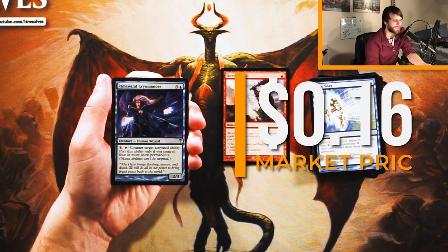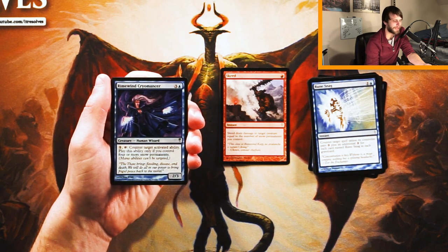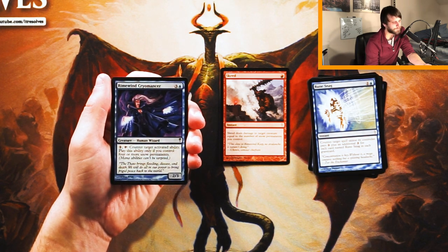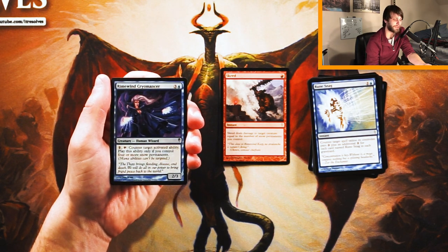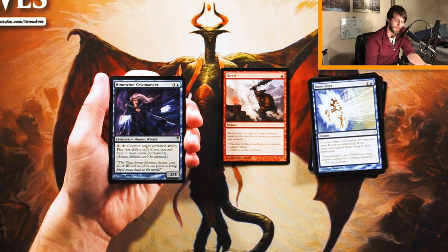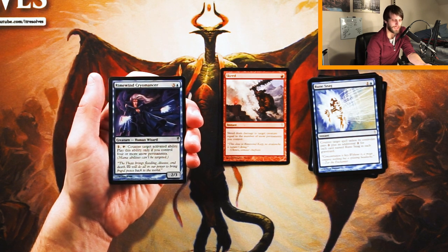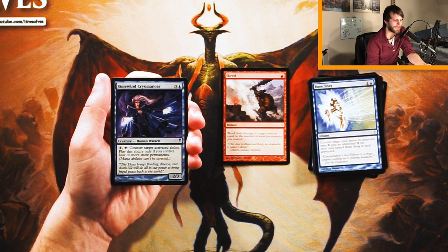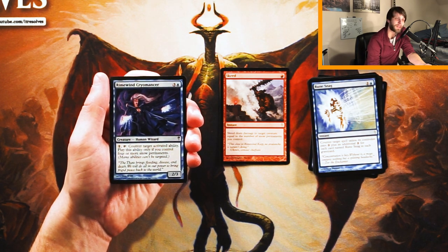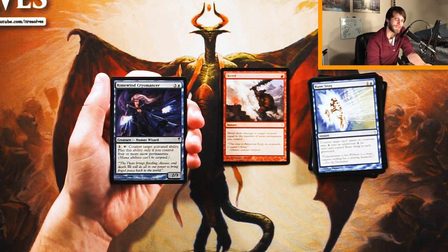Our first uncommon is Rime Wind Cryomancer — a 2/3 for three blue. Pay one and tap it to counter target activated ability, but only if you control four or more snow permanents. It's an interesting card, but I don't know how many crazy activated abilities there are in this limited environment, especially when you're subject to what you open. I might be wrong, but I don't think it's super powerful here. I'd rather have a solid removal spell. This is where my lack of experience drafting this set comes into play — please let me know in the comments.